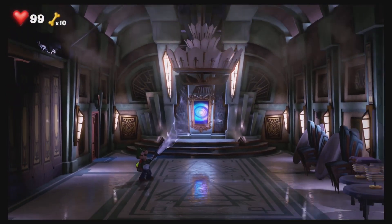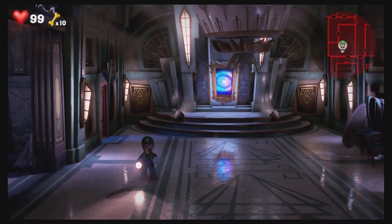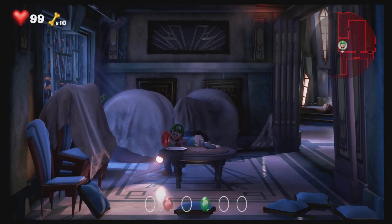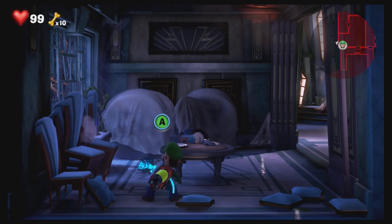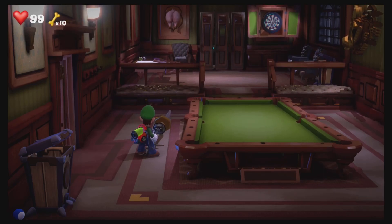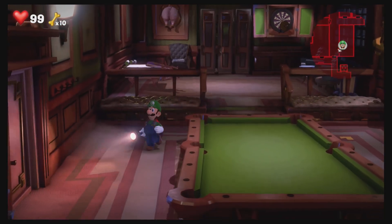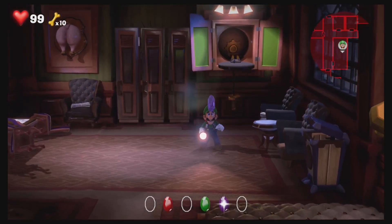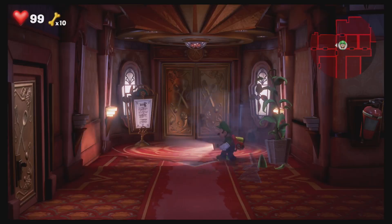Okay, this is the red gem for the second floor — because we already have the green one, so we need four more. Now we just need three more.